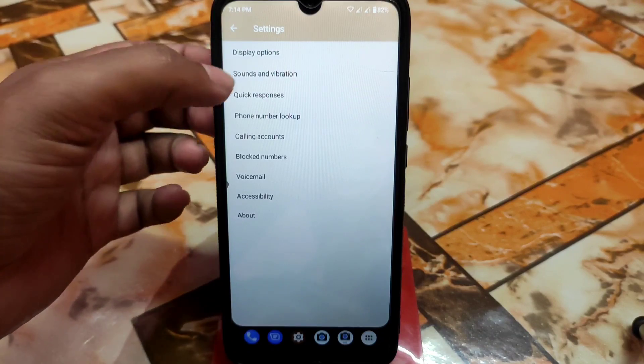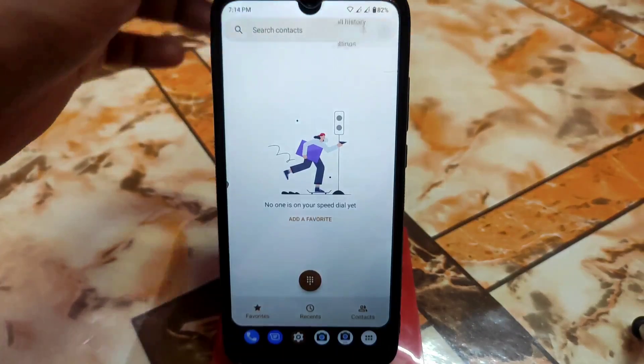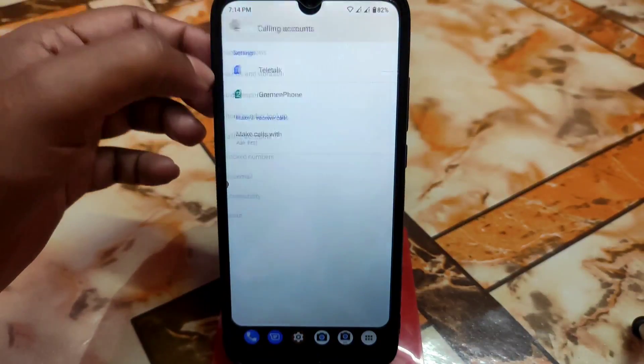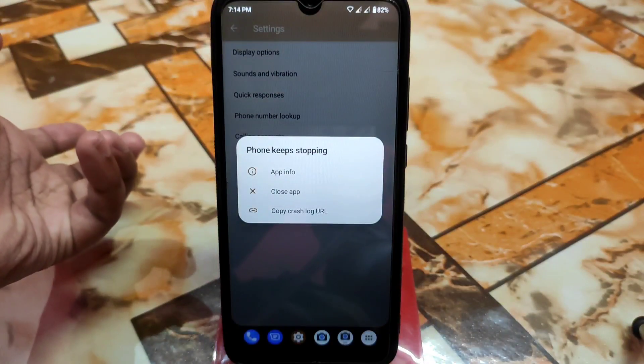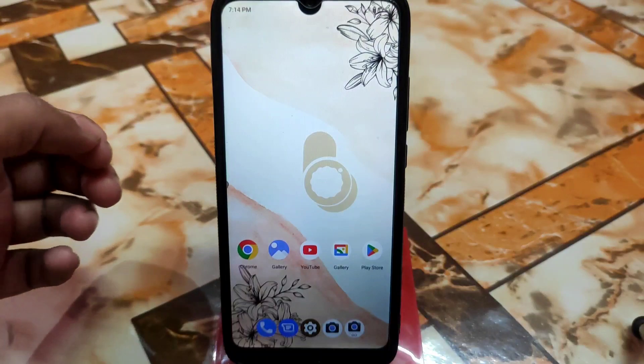This is the bummer if you're deciding whether to update or not. If you click on sound and vibration, it will crash. Going back into settings, sound and vibration, and the calling accounts — the phone keeps stopping. This is the thing.